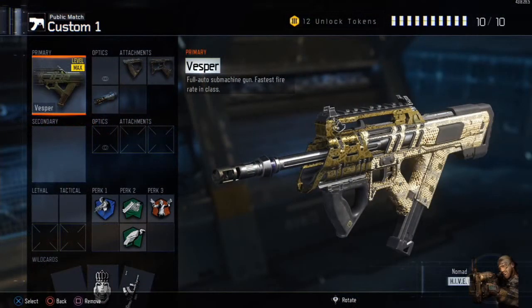On screen now you can see the class setup. We choose the Vespa — probably the most OP SMG in the game right now. The Vespa and also the Weevil are really good for pub stomping noobs because of their high fire rate. The Cuda is also up there, but I chose the Vespa because it has the fastest fire rate, so you're going to melt noobs even quicker.